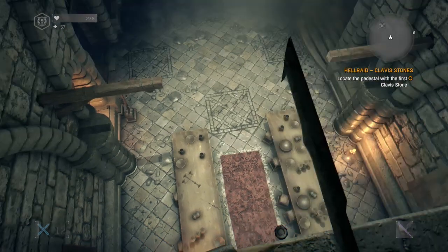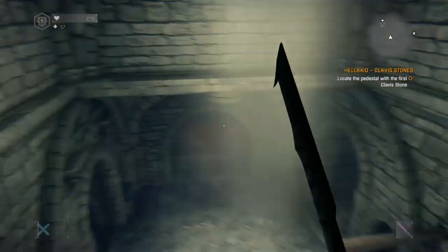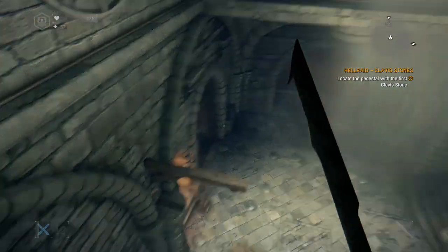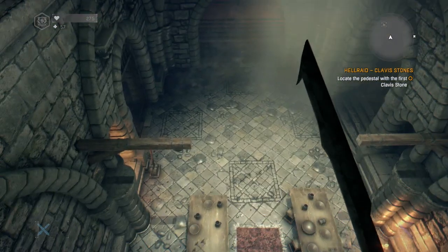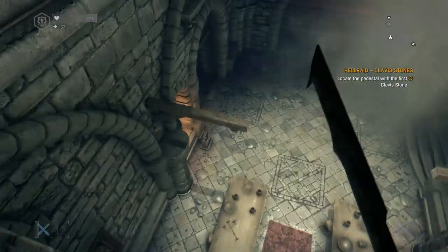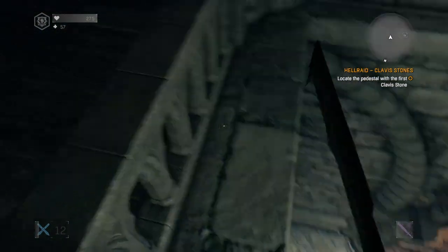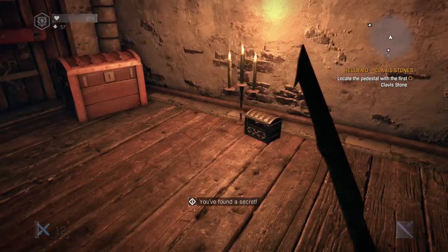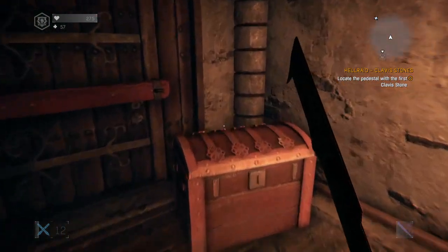Playing Dying Light 1 Hell Raid DLC. I'm in this room here, which is quite early on in the game. You have to pull a lever and it lets you in. I managed to get on the table, jumped up onto there, jumped up to here — and when I go in here it says 'you found a secret.' I found another secret!